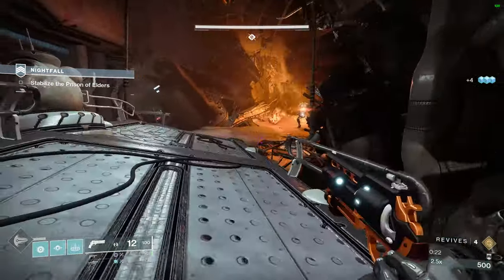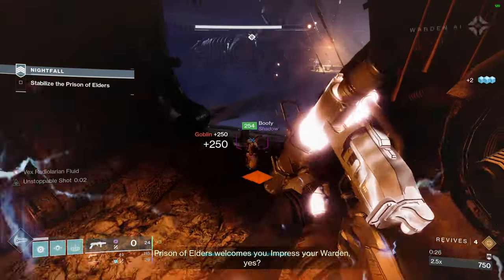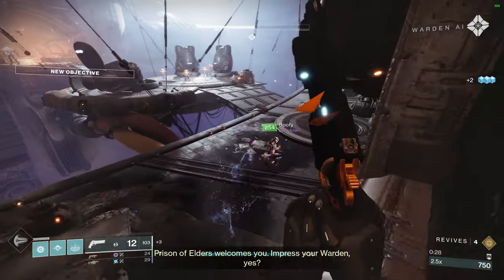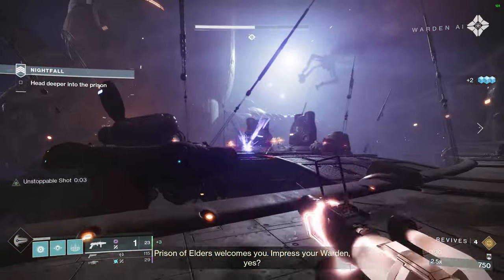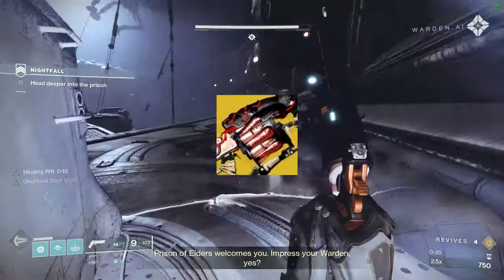Run three Chaos Reaches with Geomags. The boss room is probably the hardest part if you don't do this, so it makes it super simple. Weapon-wise and loadout-wise, Anarchy at this point should just be a given — if you're not using Anarchy, you're kind of throwing.